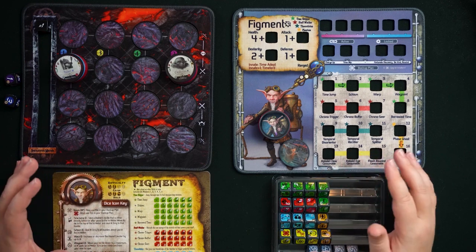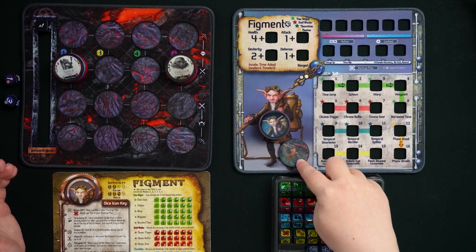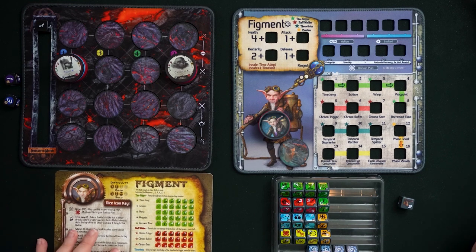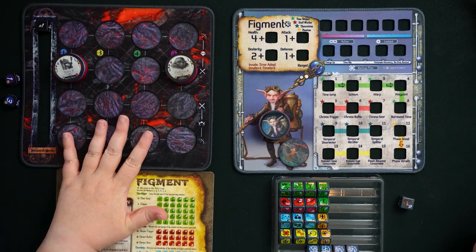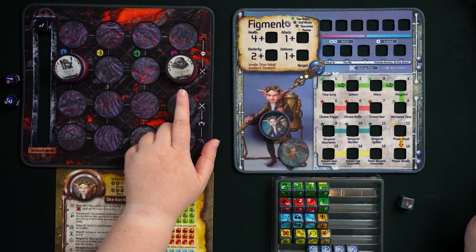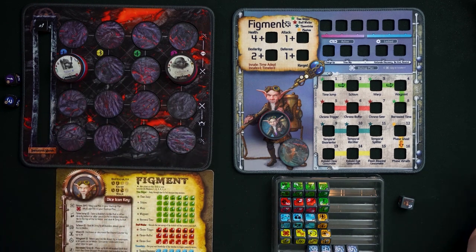I've got all Figment's stuff ready to go. Here's his Gearlock mat with his chip — this is a phase chip, which I'll talk about later. We've got his dice, including his initiative die, which we're going to be using a lot in this video. We have his Gearlock reference sheet, and we've also got the lovely new Unbreakable battle mat. I've got the bridge troll, one of the enemies from Unbreakable, and I've got two enemies because Figment does a lot of stuff with turn order.